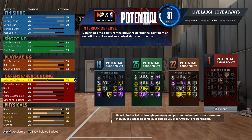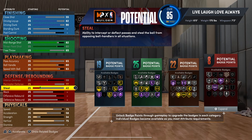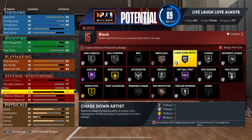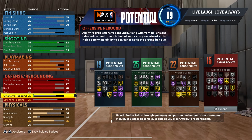For interior defense, you want to max that out. Perimeter you want to go 77, then 78 on steal, and max out the block. That's amazing because you get intimidate on silver and chase down on silver — these badges are incredible to have because most point guards don't have them, so when you have them it's a big advantage, trust me.